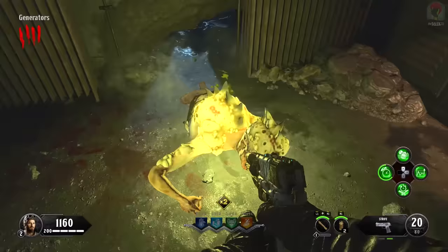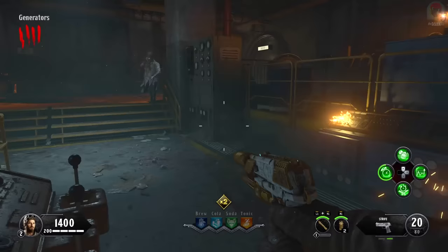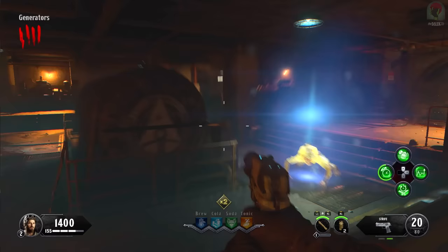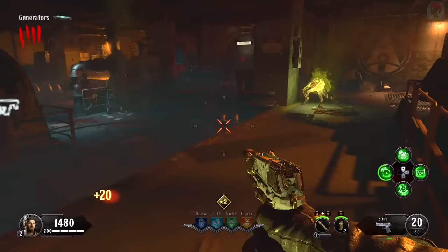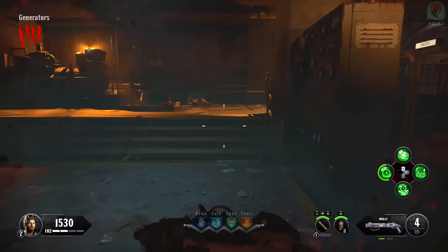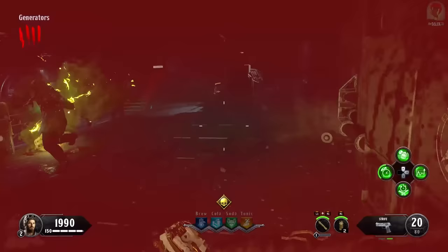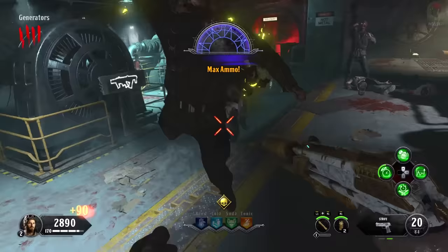Right here we're just going to press this button, which is going to enable the ventilation systems and spawn in a load of zombies as well as these Nova crawlers. What we want to do is try and save as many of these zombies as we can. Since I only had one zombie left on the round, all that's really spawning in is these novas, which I'm going to try and get rid of. We're trying to get rid of these novas because they make the zombies ultra fast, and we don't want that. The reason we kept all these zombies is so we can kill them and get the full amount of points from them.